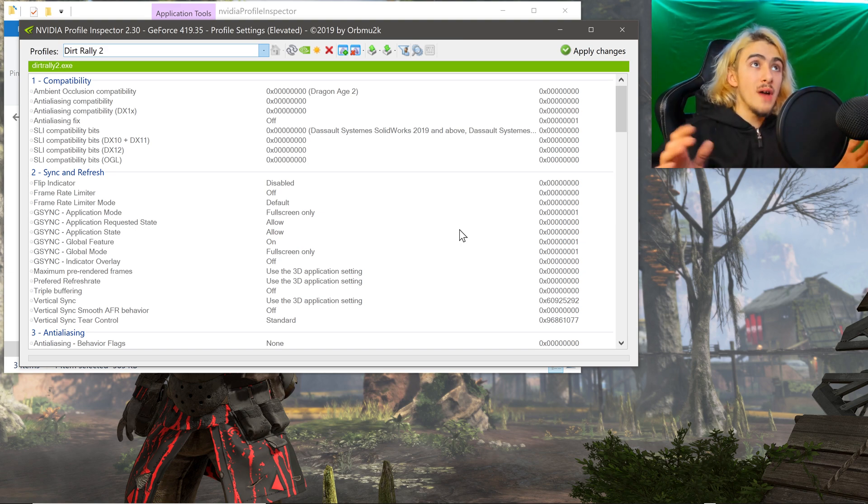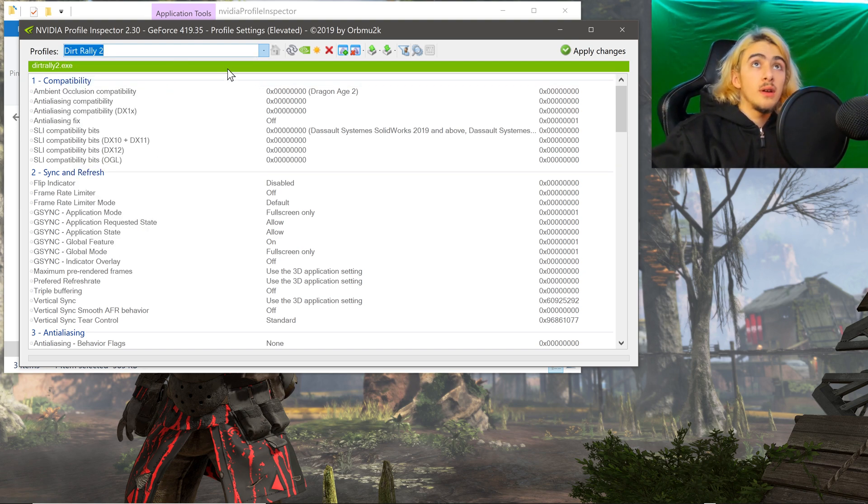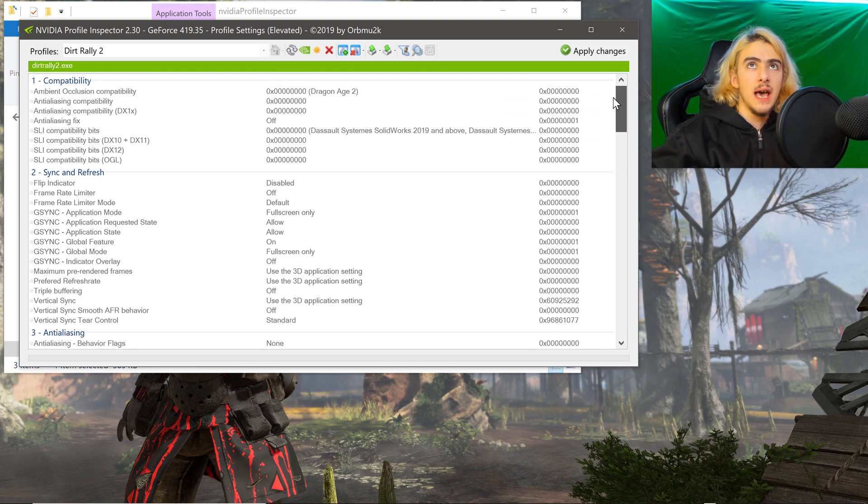After you have installed everything, what you will need to do is go to the Dirt Rally 2 profile. We can see that they added no such SLI optimizations — it is very sad. So what we are going to do to fix SLI is click Remove Application from Current Profile. We're going to click on that and remove Dirt Rally 2.exe, then click Apply Changes twice.